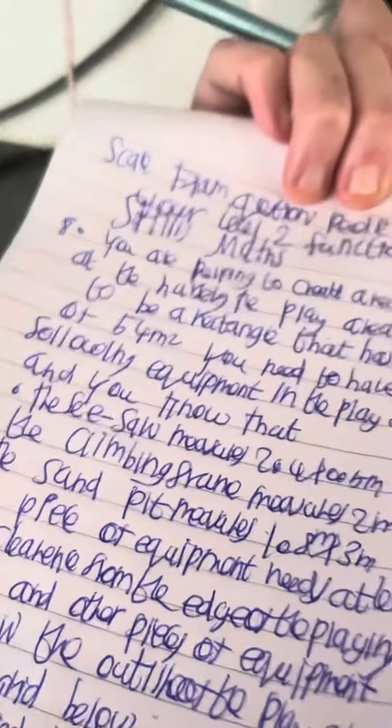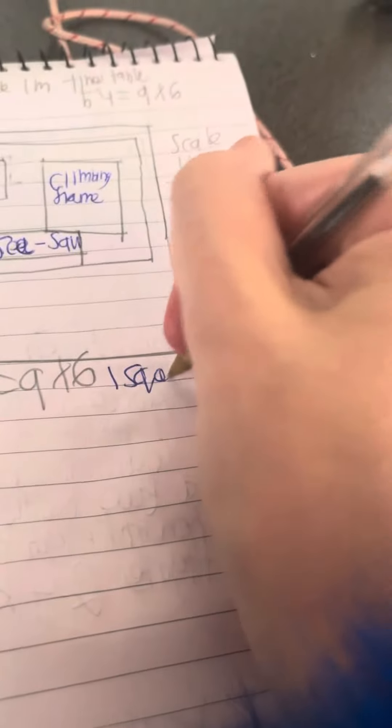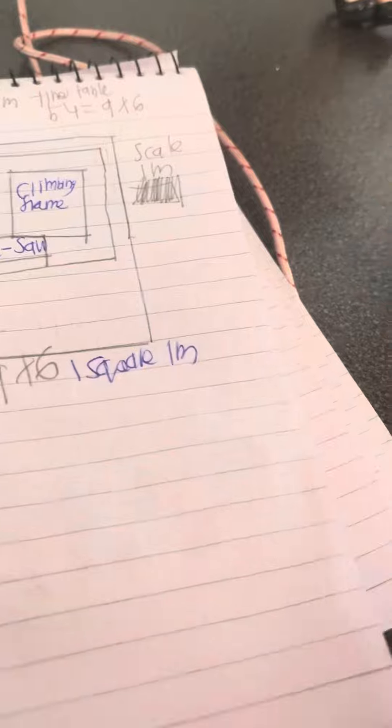So let's get started. Think about the area — it's 54 metres squared. Think of your times tables. 54 is going to be 9 times 6. One square on the grid is 1 metre. So I'm going to draw this out using a ruler and a pencil.